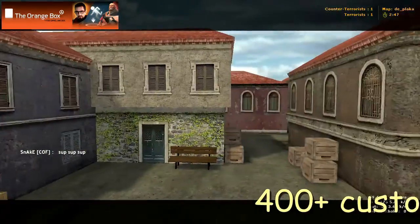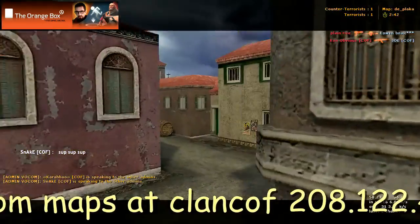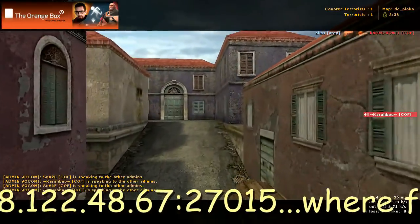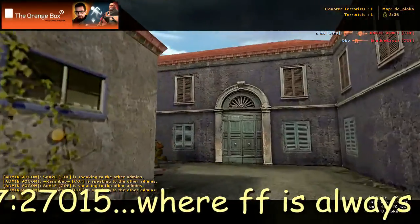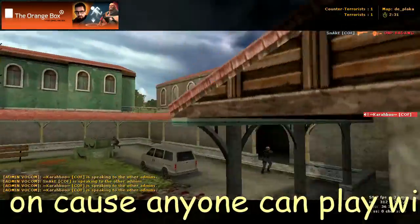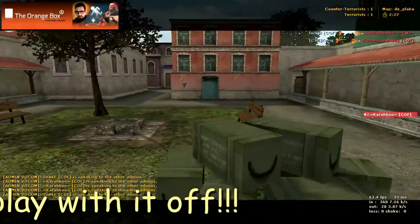We'll call that left, and you can also go to your right. So let's go to our right first and we're going to stick all the way along to the right, around the corner, and this brings us into one bomb site. This bomb site we call Courtyard.